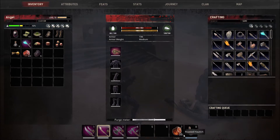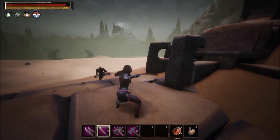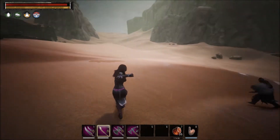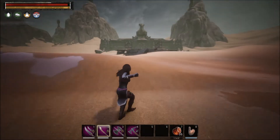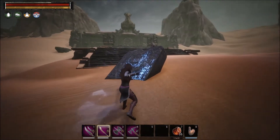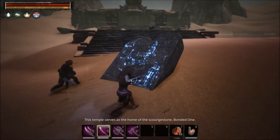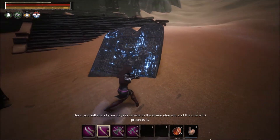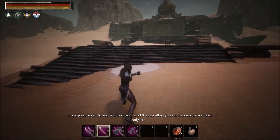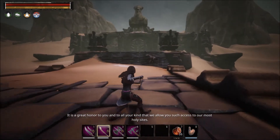They don't give anything that valuable at our level. If you were lower level, you could hardly kill them — I think I was wise to run away the first time. We have a law stone here. It says: 'This is the home of the Scourge Stone bonded one.' I already know that, that's why I'm here. 'It's a great honor to you and to all your kind that we allow such access to our most holy sites.'